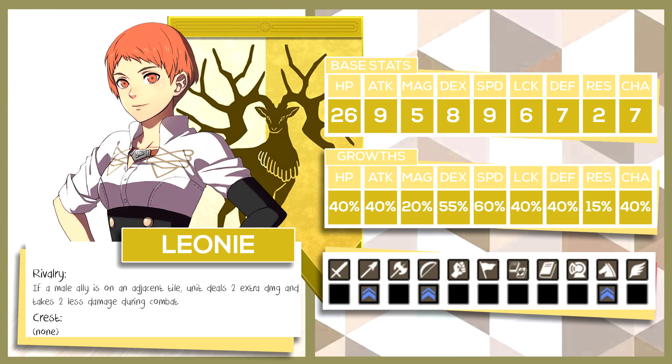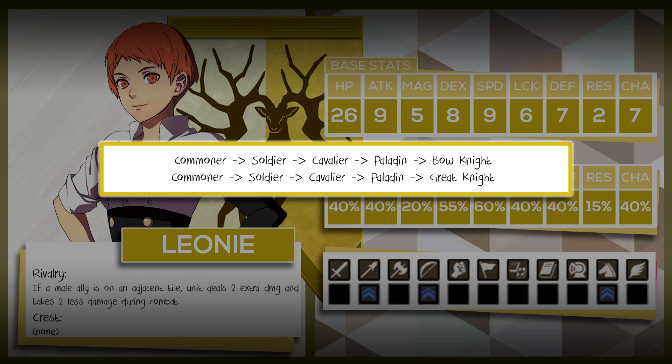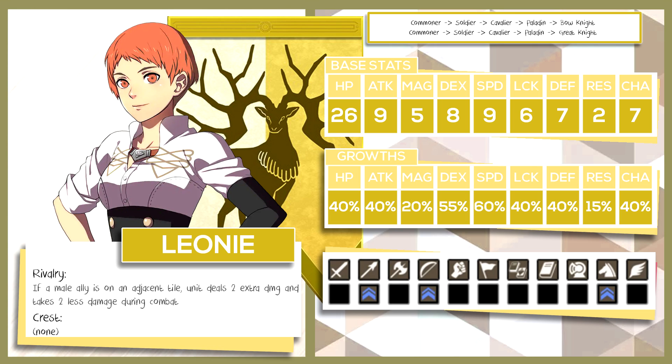The next character is Leonie, whose personal ability is Rivalry — if a male ally is on an adjacent tile, she deals 2 extra damage and takes 2 less damage during combat. Leonie does not have a crest. The first path is Commoner into Soldier into Cavalier into Paladin and finally ending in Bow Knight. The second is Commoner into Soldier into Cavalier into Paladin and finally ending in Great Knight. Leonie is honestly kind of a sleeper, and you'll most likely end up going through a Cavalier line to get the most out of her. Unlike the cannon archers — Ignatz, Ashe, and Bernadetta — she isn't stuck with a 35% strength growth, while also having a high speed growth of 60%. Whichever class you take Leonie into, Bow Knight or Great Knight, she'll excel.